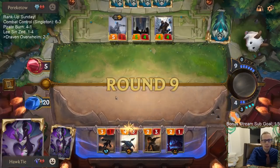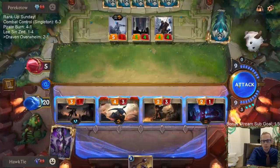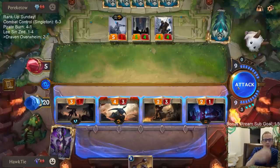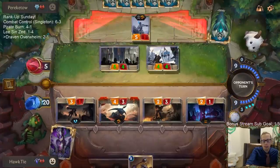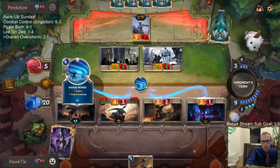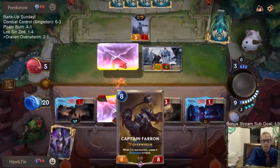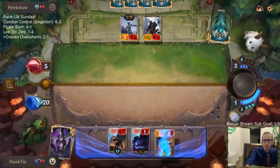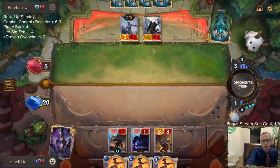Captain Farron! We need our Captain! There's our Captain. Is there any reason not to play Captain Farron first? They play the 3/1 Frostbite card? I think I'm going to - yeah, that's my plan: open attack, do a little bit of damage, and then Farron. Get a Harsh Winds out of their hand. Now we know they can't Culling Strike my Captain Farron this turn, and they probably can't put 20 power in play to kill me next turn now - probably, spending 6 mana on that.